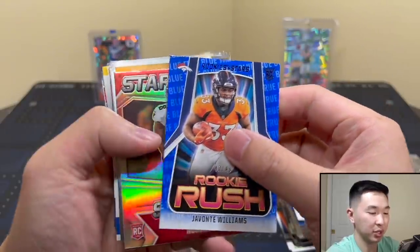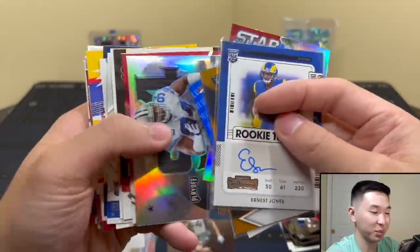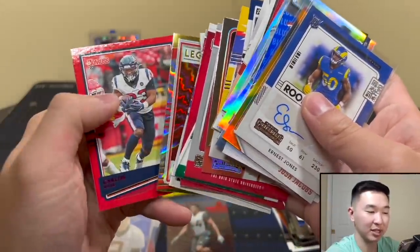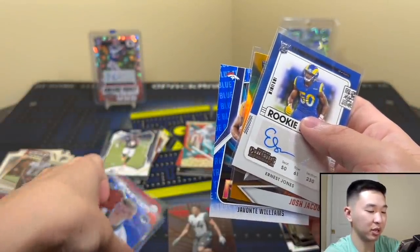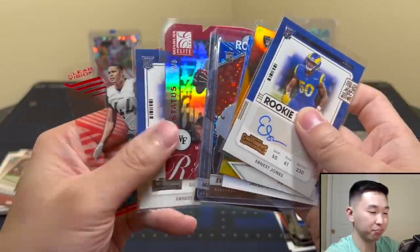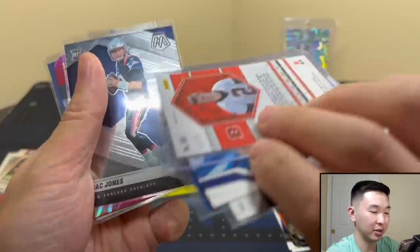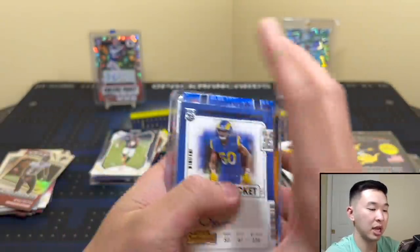And here is Elite at $260 — Javante Williams, Pitt Silver, Josh Jacobs autograph, and Jones again, so nice we got him twice. What are the odds! Kittle to 200, and various inserts and rookies. It was a fun one. Curious what you guys think — who's the winner this time? Vote down below. My favorite card — you guys know which one — it's the Mac Jones numbered to 5. But Josh Jacobs auto is nice too, and Javante Williams to 49.